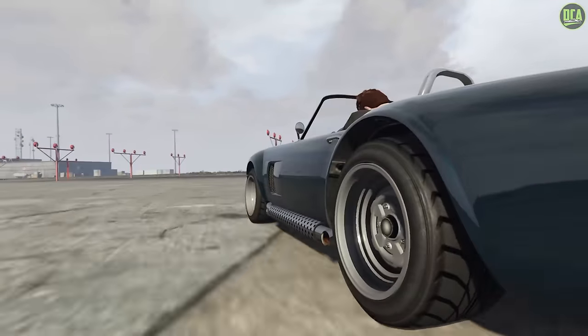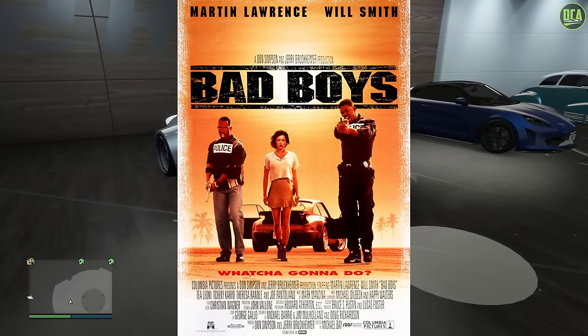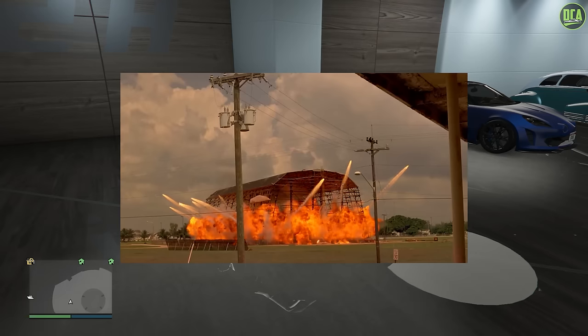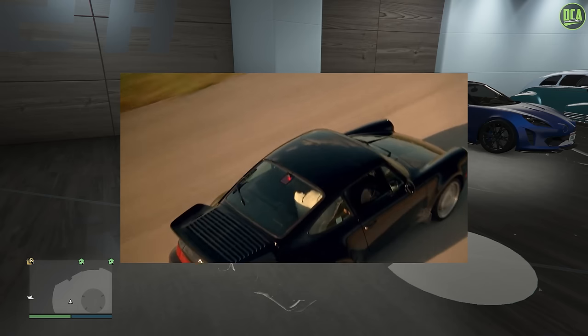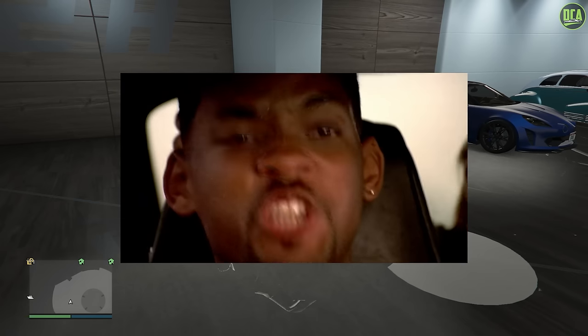In today's video, we're going to be building Mike Lowry's 1994 Porsche 911 964 Turbo from the movie Bad Boys, the first one. The car made multiple appearances throughout the movie, but the most notable one was the final chase scene with the Cobra, which was just awesome.